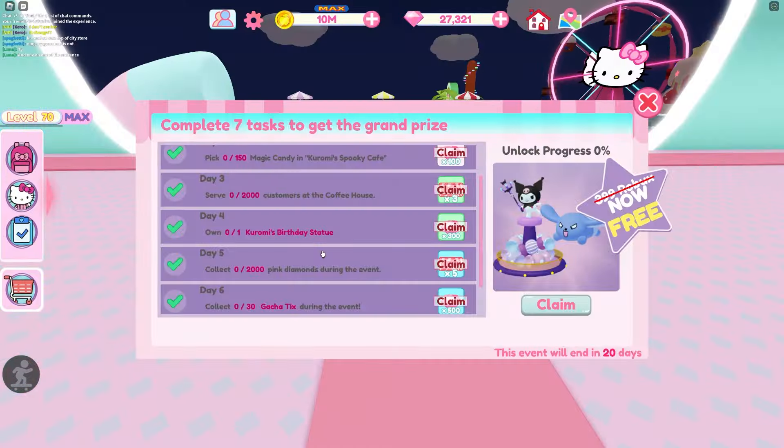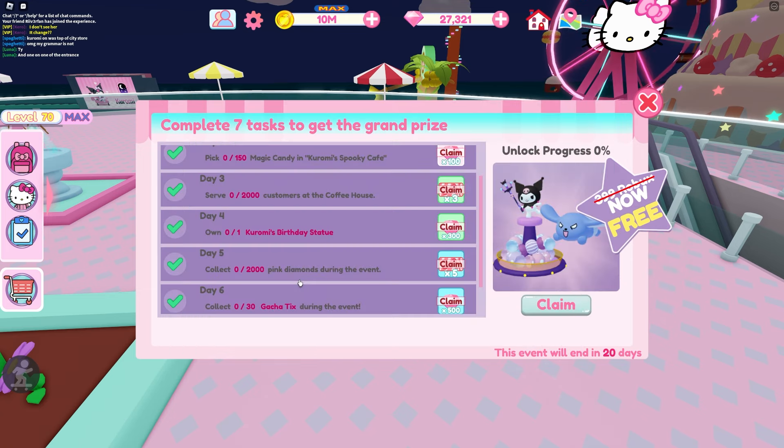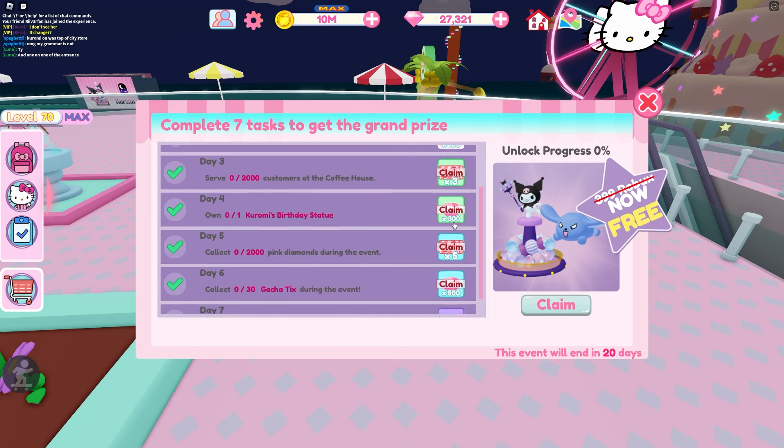For day four you have to get her birthday statue — just one of them — and it is located downstairs, I'll show you that too. You also have to get 2,000 diamonds, which is really easy to do. I have a video about how to get more pink diamonds and you can probably get that done in a day or two. That's pretty easy especially with these other rewards — you might save them to claim for day five.